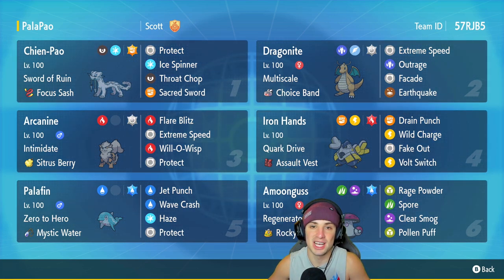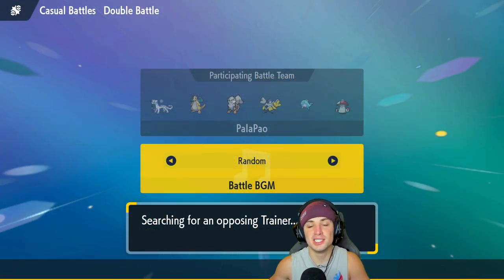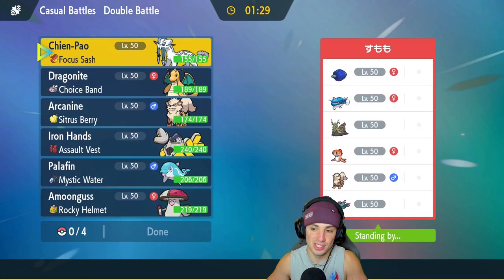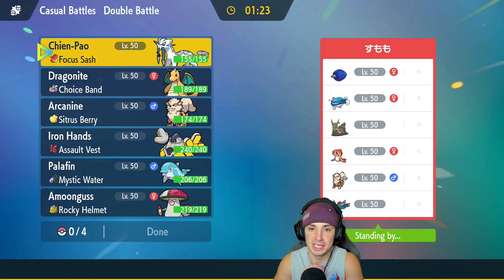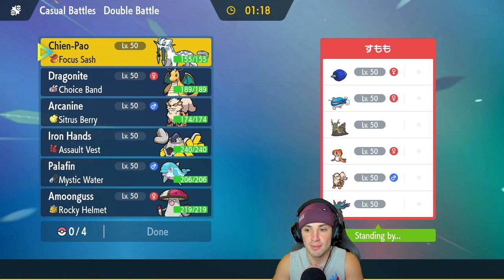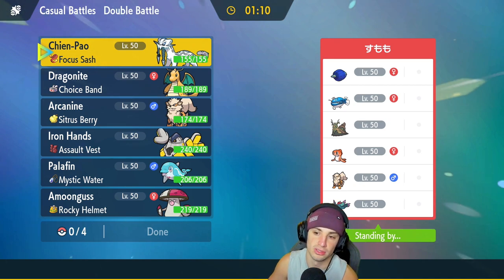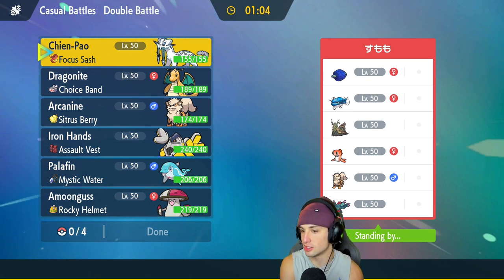We're hopping onto the casual ladder because Series 3 doesn't start for a couple of days — we want to showcase Series 3 teams so you guys have them rented and ready to go. We're going up against a team that has one of the Legends of Ruin. I pretty much only know two of them — Shen Pao and Chi-Yu. The other two I've been seeing in tournament play, and I think one of them lowers special attack and one lowers physical attack. They also have Dondozo and Tatsugiri.